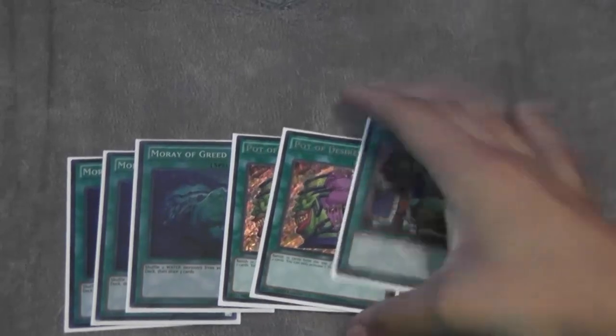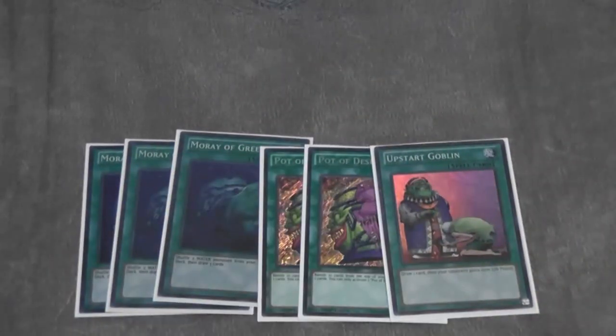That's it for the monsters — of course it's monster heavy. On to the spells. Three Moray of Greed, two Pot of Desires, and an Upstart Goblin for your draw engine. Moray of Greed is just insane — you're able to Moray back, basically mulligan, and fix your hand. Desires says draw two, and Upstart keeps the deck at 39. Being able to fix your hand and re-mulligan is just awesome.